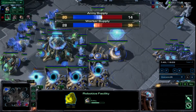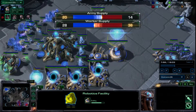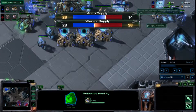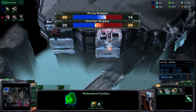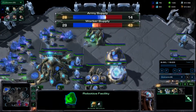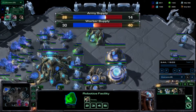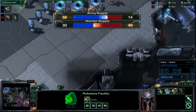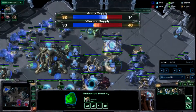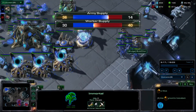I throw down a warren and roach warren along with 2 spine crawlers in order to fend off any oracle harassment or potential DTs. I start an overseer so I can fly over and see exactly what's going on in his base. Spreading my creep — I got my 2 evo chambers down to start plus 1 plus 1, along with an infestation pit. I can see he has 3 gates, a cybernetics core, and 2 robos — he is going for a sentry-immortal all-in.